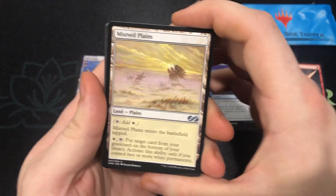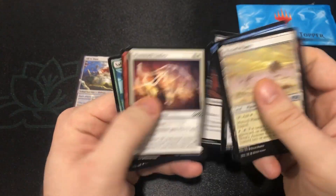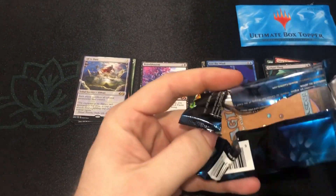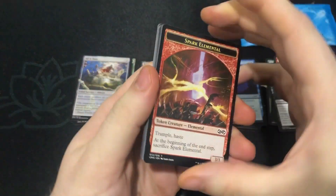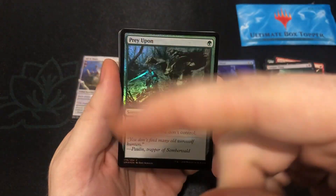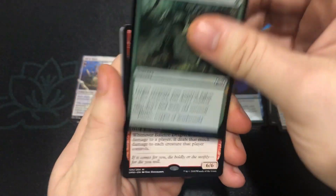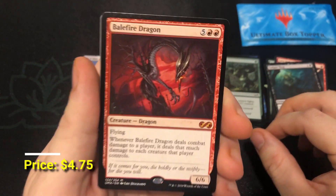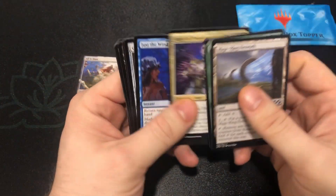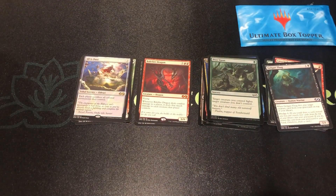Misfail Plains, Golgari Thug, Anger — that's a good one. Last box I opened had four Mythics in it, I'm hoping we can get nice and lucky and have another four Mythic box — or technically five, since we had a nice little box topper. If you didn't see that video, make sure you check that one out. Prey Upon Foil with some cool werewolf artwork. And another Mythic — Balefire Dragon! This one was high; it's been reprinted so obviously the price is down. People are panicking — don't panic, I promise. It'll find its way back up as long as it still sees some play.